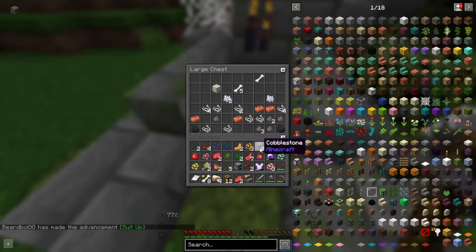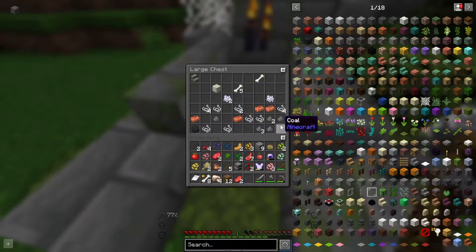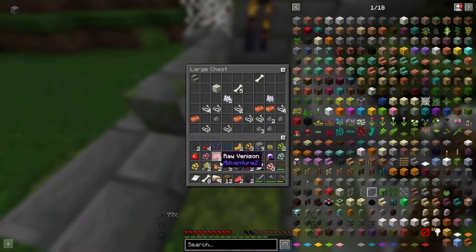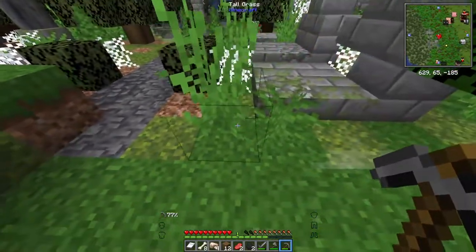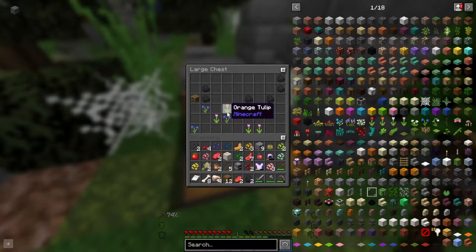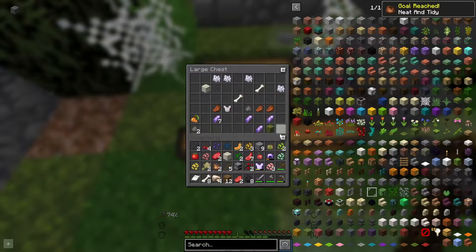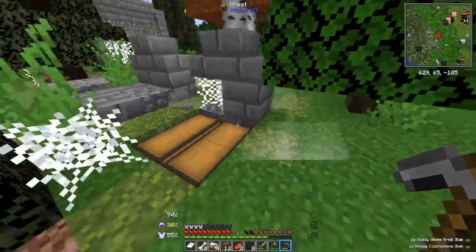We'll take the coal — we can get rid of some of this other junk. Well, it's not junk, but we have so much of it. We'll take you — you are so rich though, oh my goodness. Yes, spinach — you can leave, because that's good and that's great. Is that moss? Oh yeah, that's a moss block — that's cool. Looks like the same. Ooh, amethyst shards would be cool. We'll take the bones. We already have an iron chest plate and it's already enchanted, so we don't need that.